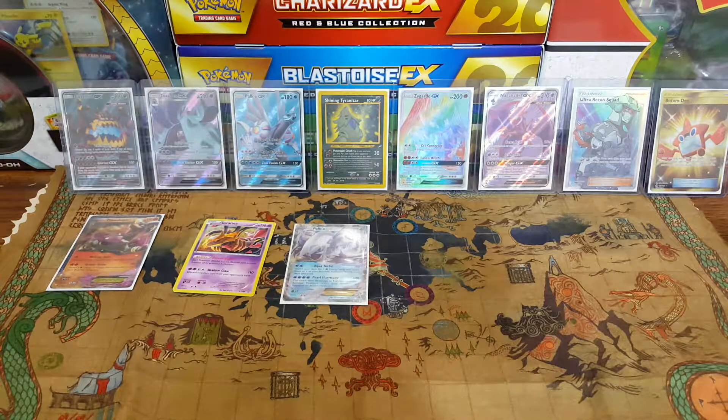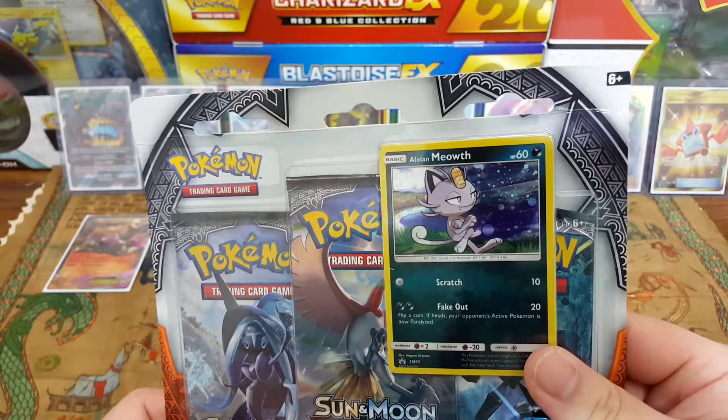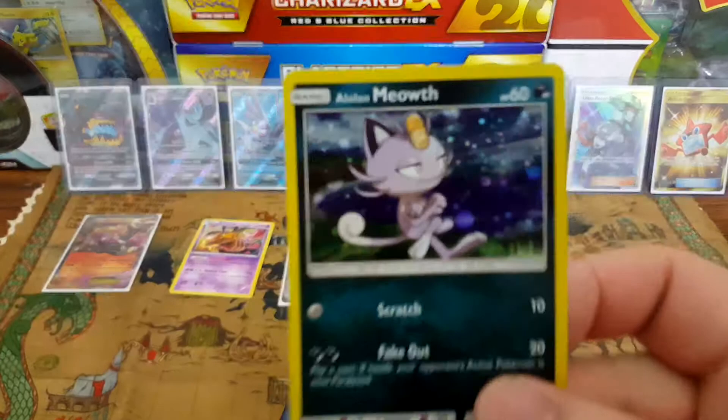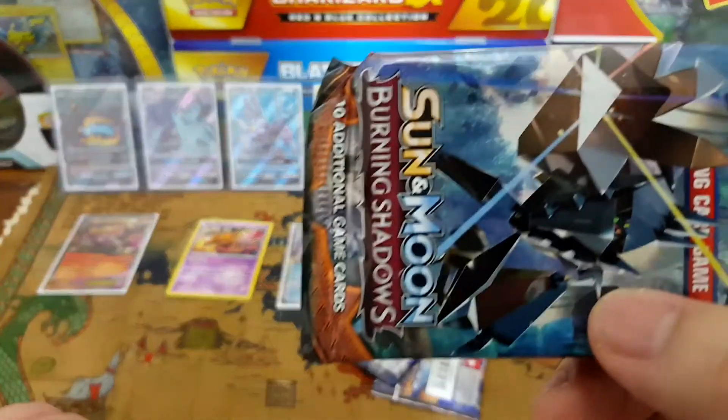Alrighty, here's the main one I've been saving for very last — Burning Shadows. Look at that Meowth looking all smug. I still can't believe we're four for four — are we gonna go five for five guys? That would be freaking amazing. There's the smug bastard again with the Pokecoin. Lucario too. Alright guys let's get started.